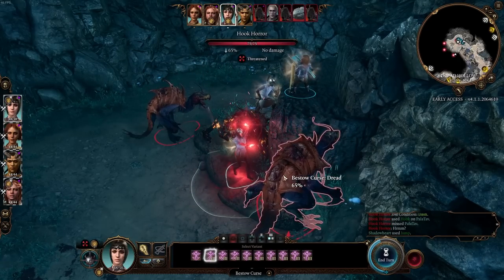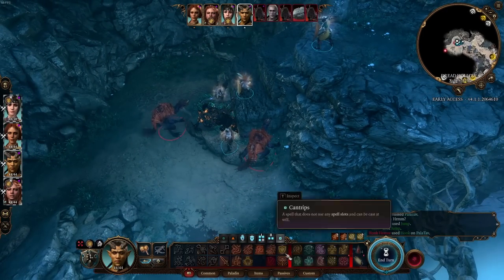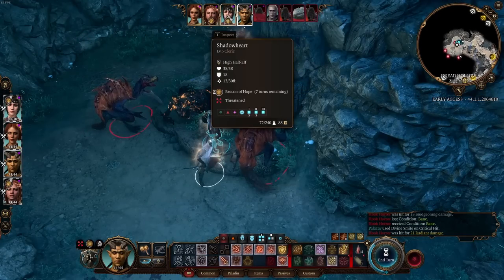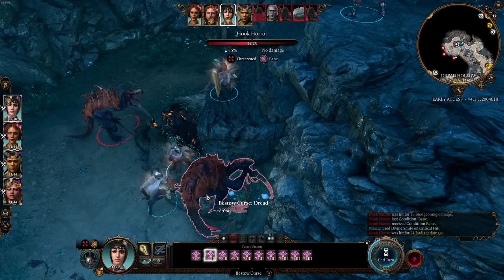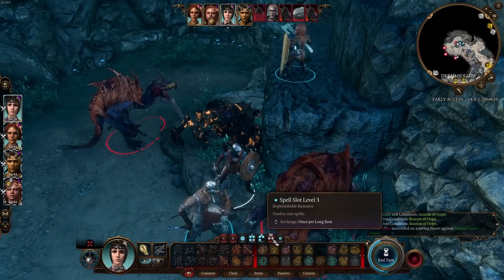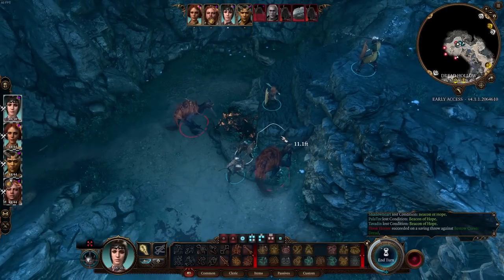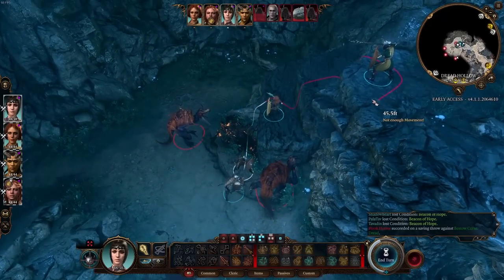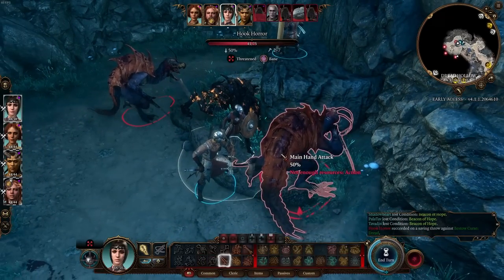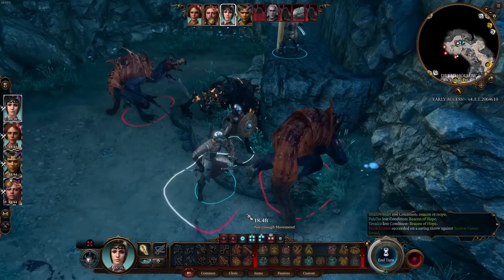I can use Bane to get advantage on the Wisdom saving throw. Critical hit from the paladin — let's try Bestow Curse Dread again at 75% chance thanks to Bane. They passed the saving throw, which is sad — a level 3 spell slot gone. This highlights a problem in Baldur's Gate 3: spells with attack rolls are significantly better because there are so many ways to increase attack roll bonuses, such as high ground, plus 1 weapons, and hiding.